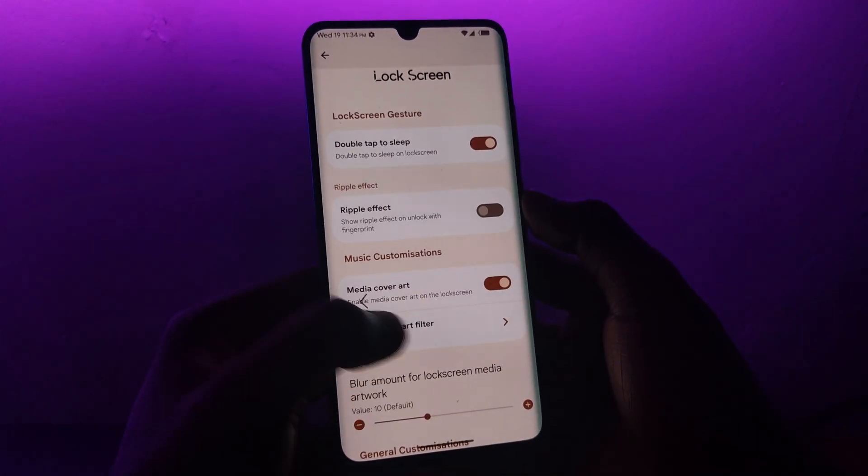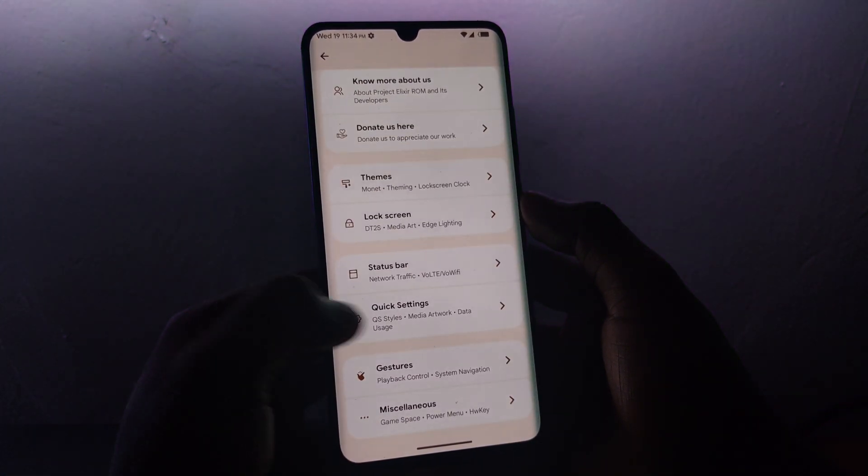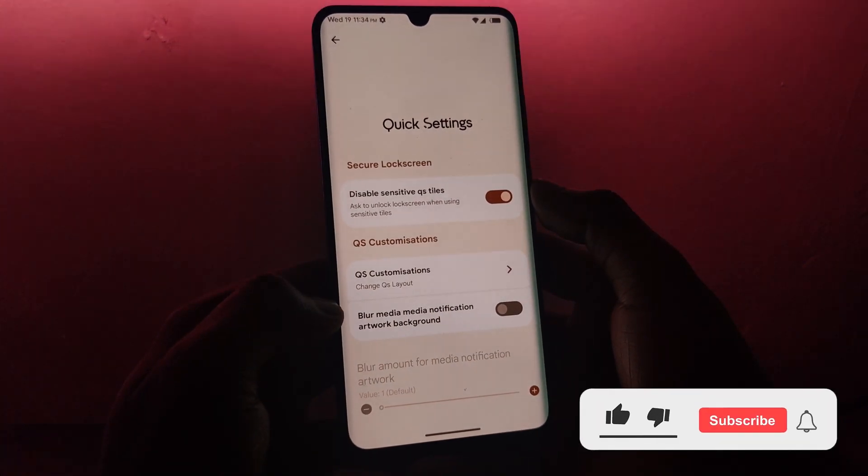Regarding quick settings, Elixir 3.2 has added the option to apply a blur effect to the media notification artwork background. The good thing is that you have a slider with which you can set your sweet spot for the level of blur.